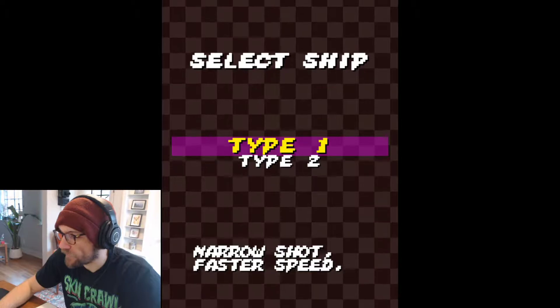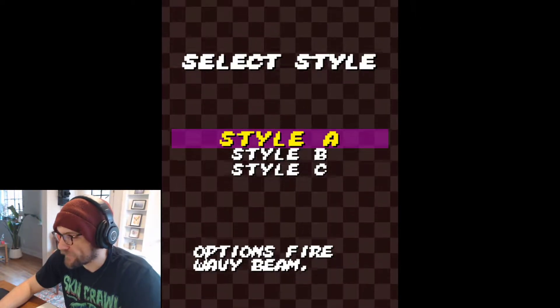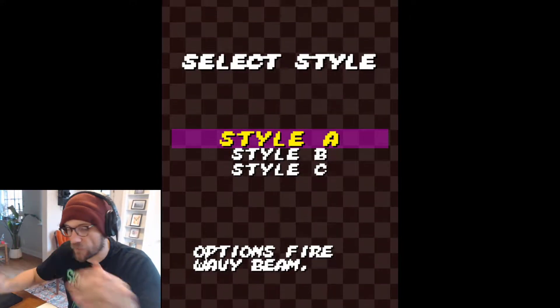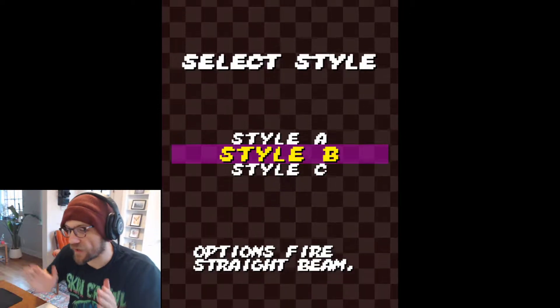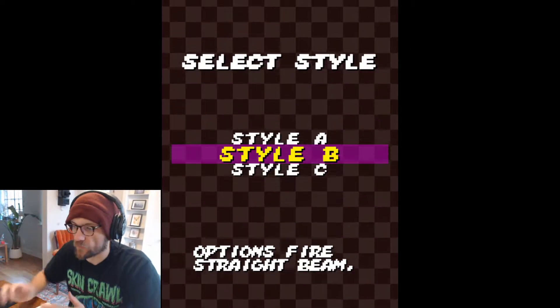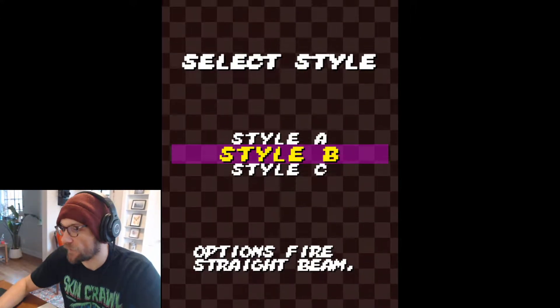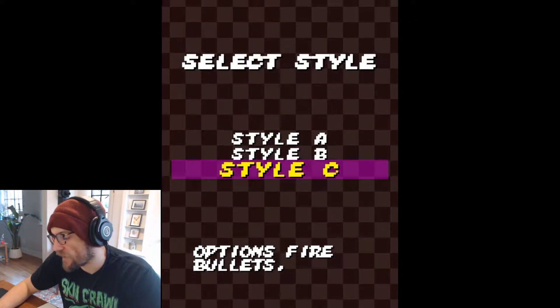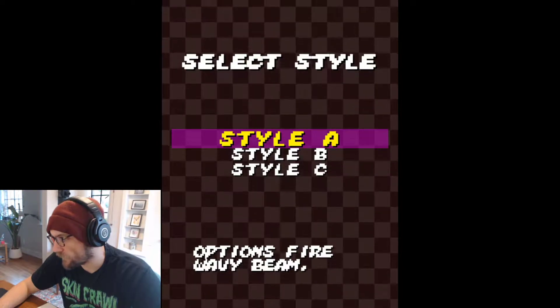Still just have the two ship types: narrow shot and wide shot. In terms of style, these are basically just the way the options behave when you pick them up. The first one is like the options fire a wavy beam, similar to what you have in Futari. Style B they just fire a straight beam, and when you move left and right the options don't sway. Style A or C the options will sway. Style C they sway but fire bullets instead of a beam. So let's just go with A for now.